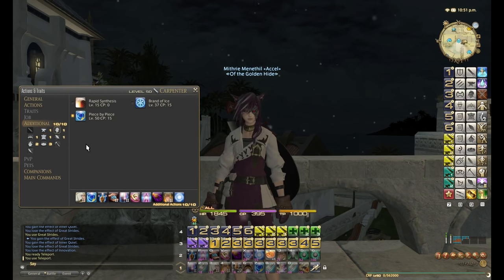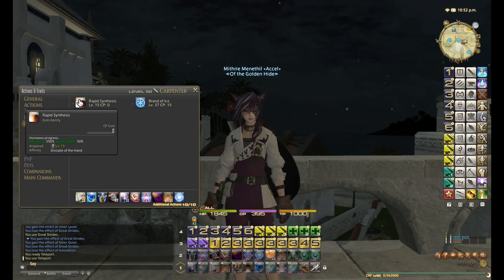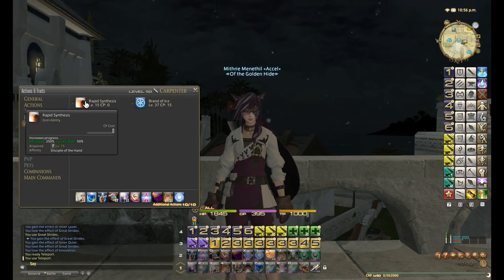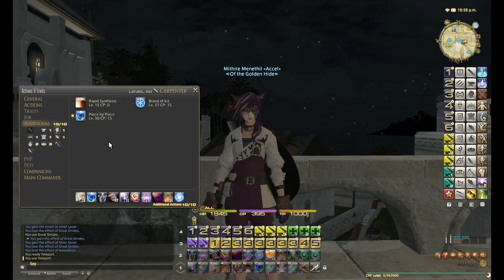From Armorsmith I've decided to only use Piece by Piece. I no longer use Rapid Synthesis in any situation, even for four star. So even my four star macros use a whole bunch of Piece by Piece and Careful Synthesis. No Rapid Synthesis, because the success rate is only 50%, and even with Steady Hand 2 it fails way too often — so I've decided to ditch it forever.